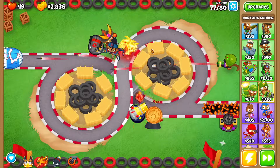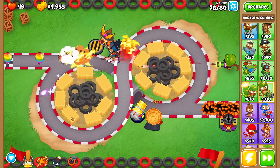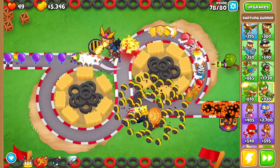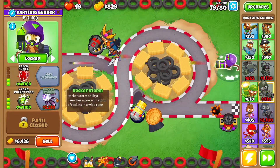Round 76, you want to use Soda's level 10 ability with that rush. Then round 78 with the first rush you're going to use Soda's ability again. We're going to save up very quickly for Hydro Rocket Pods, but before we do that we'll face a second rush — use Soda's level 10 ability again — and then we want Hydro Rocket Pods.